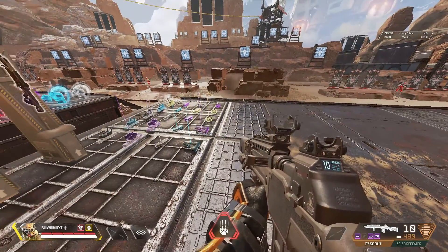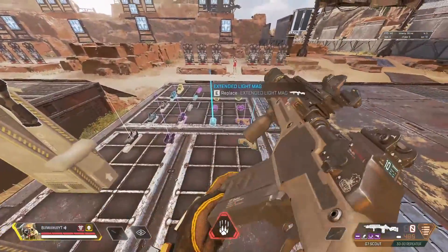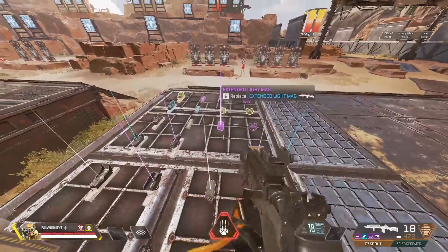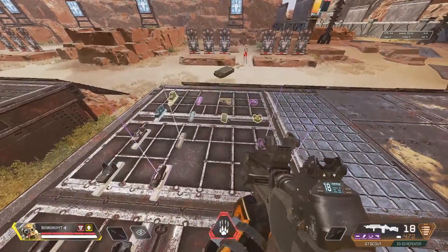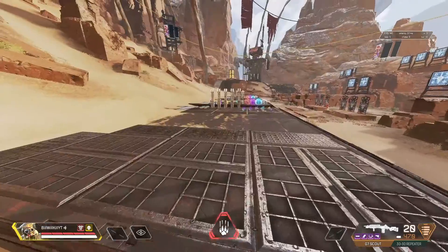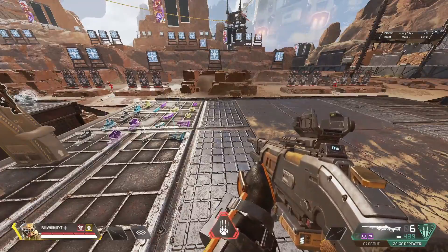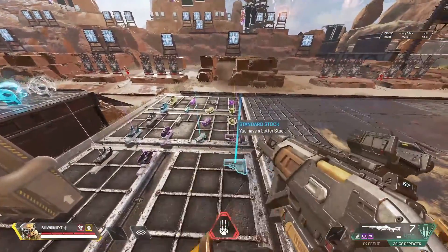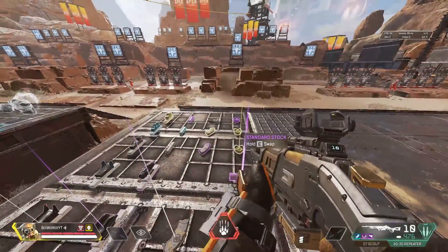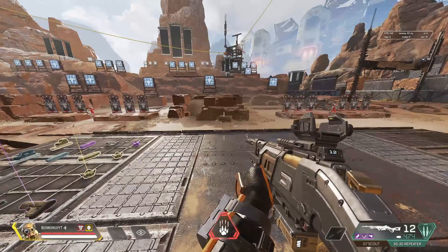The magazine increments on the G7 go as follows: 10 rounds with no mag, 15 rounds with a white mag, 18 rounds with a blue mag, and 20 rounds with a purple mag. The magazine increments on the 30-30 are 6 shots with no mag, 8 shots with a white mag, 10 shots with a blue mag, and 12 shots with a purple mag.